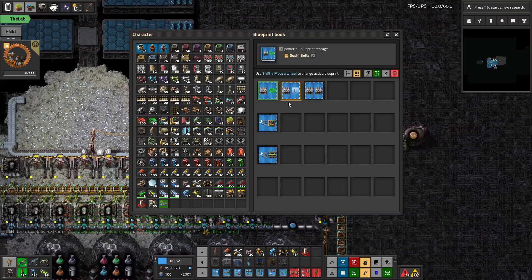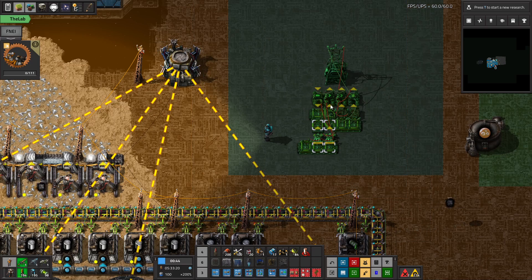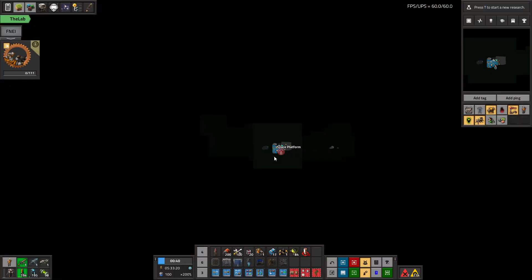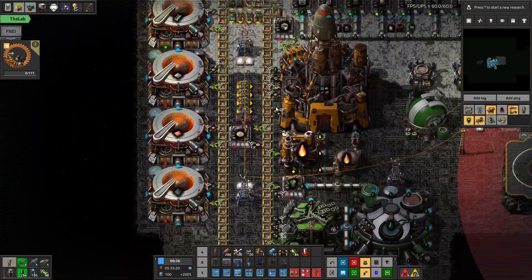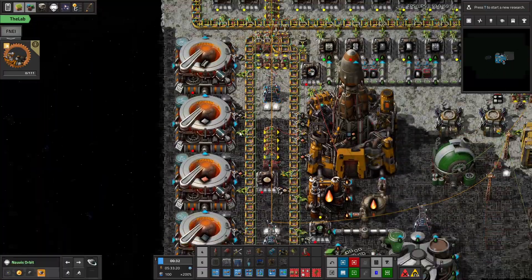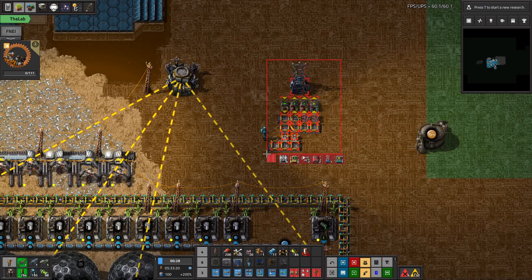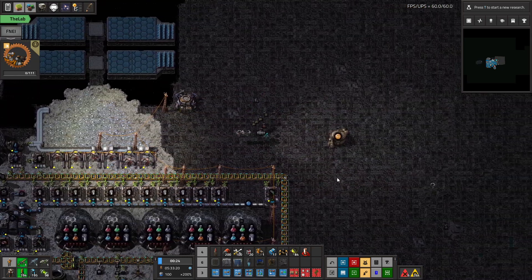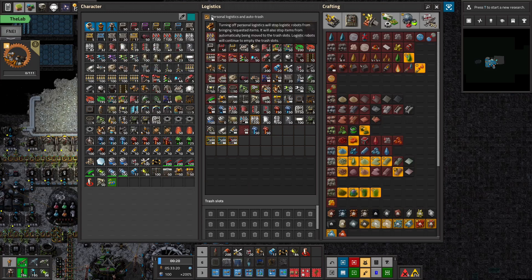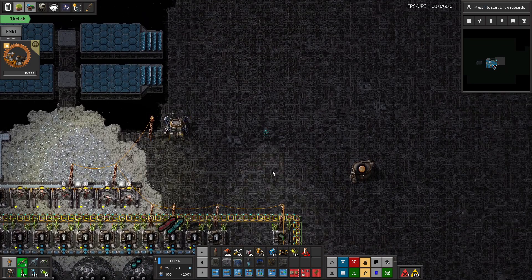I've been working a little bit on some simple, basic ideas for extending the sushi belt, and this is part of it. This is a junction, and basically I want to build more little zones that are kind of little junctions off the main line that will specialize in different types of production. What we're gonna build first will be an area to do the fluids.